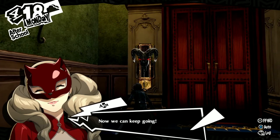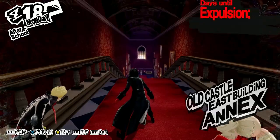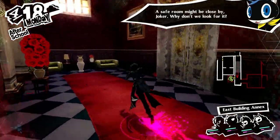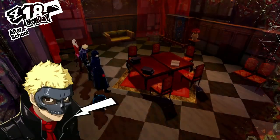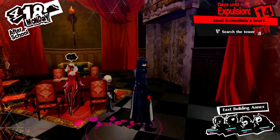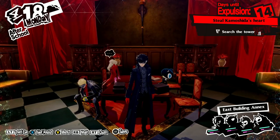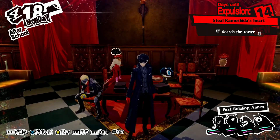Looks like it worked — now we can keep going. We find another safe room. Let's make note of this place so we can come back later. What does Ann have to say? 'I promise to try my hardest.' Since we're halfway done, this is a good place to end the episode. Next time on Persona 5 Royal, we're going to continue exploring this palace and trying to find the treasure once and for all. This is OneStupidGamer signing out.